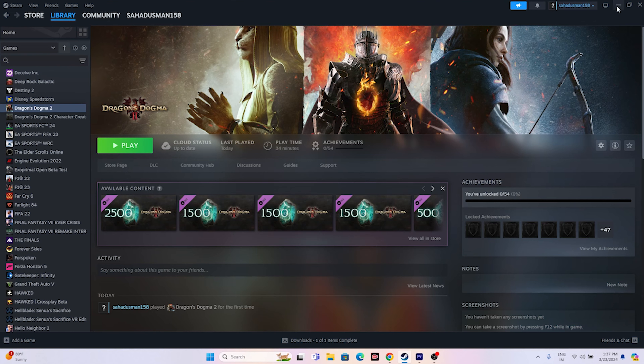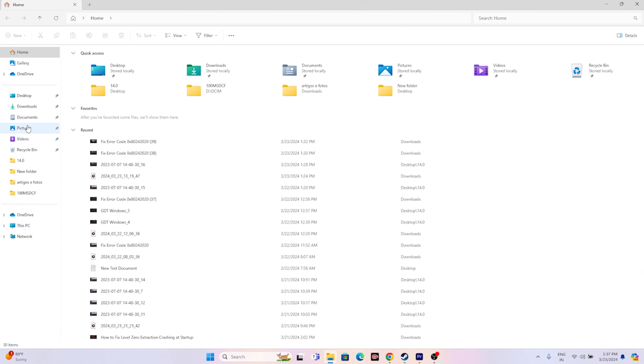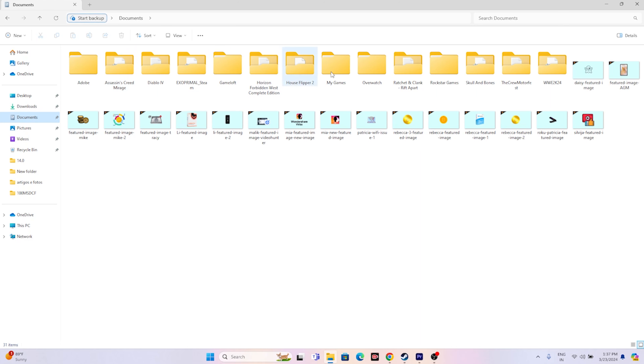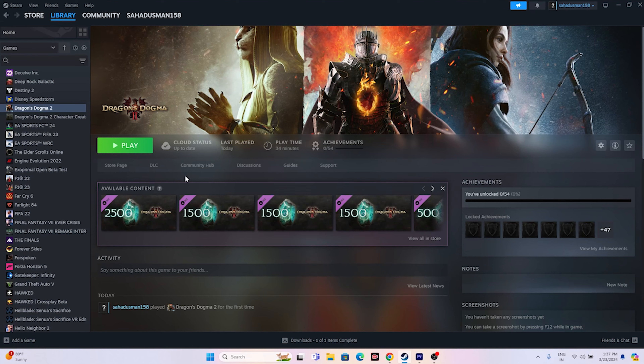The next fix is to delete the saved game file. Go to File Explorer, navigate to Documents, and find the folder for Dragon's Dogma 2. Delete that folder. Afterwards you will have to start from scratch, but deleting the saved game file has worked for many users, so it's worth trying.